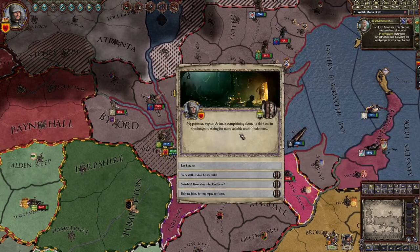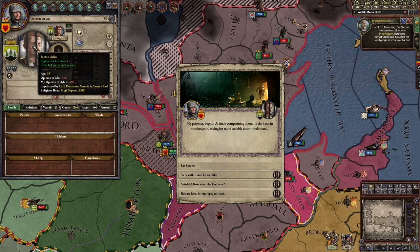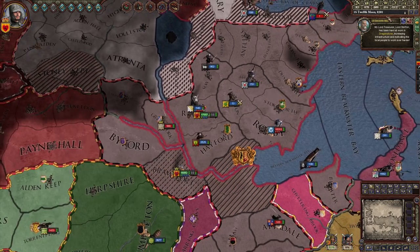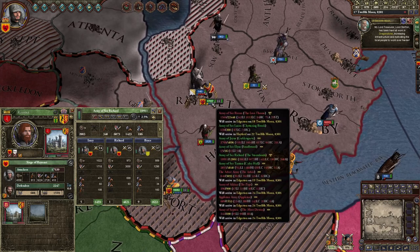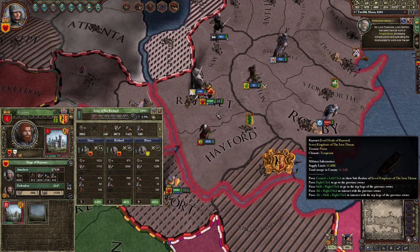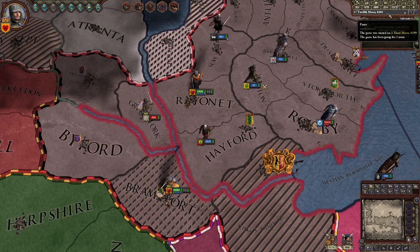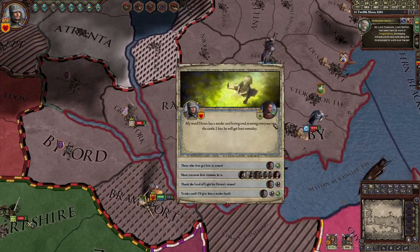We won the battle! My war score is now 81 — we're getting ever so closer. My 17k troops are in a place where the supply limit is only 11k — they're gonna die. I'm sending them back to where the supply limit is 33k. I'm gonna pause the game so they can go. They got caught and we destroyed yet another army.